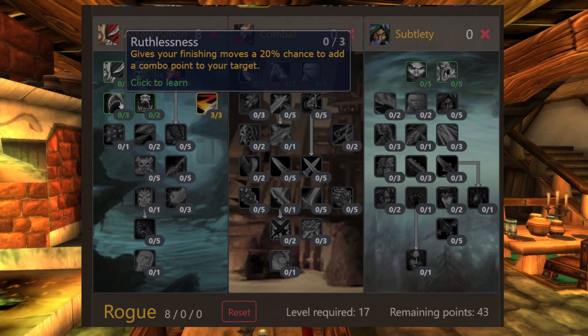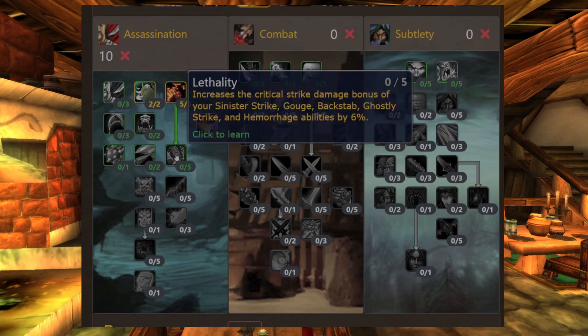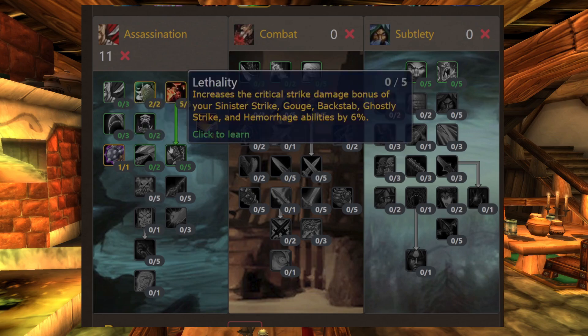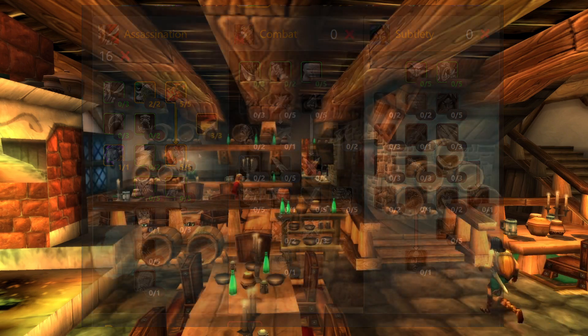Ruthlessness can be amazing, but what I usually do is max out Malice to unlock the opportunity to spend points into everything in the third row. Because when you max out Malice, you can also spend points into Lethality, which will be an important talent. But first, you need to make sure you learn Relentless Strikes, and once you've unlocked that, then you can start maxing out Lethality. Like I mentioned, all specializations will work, and remember — we only need to get to level 25, so it's not that big of a deal.